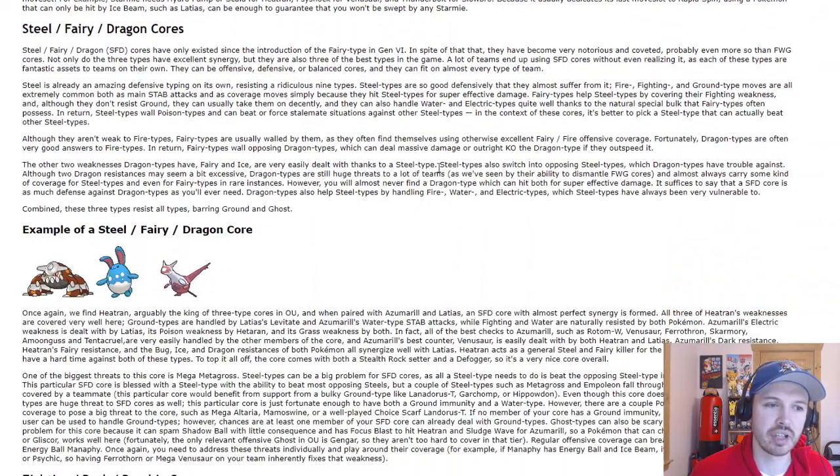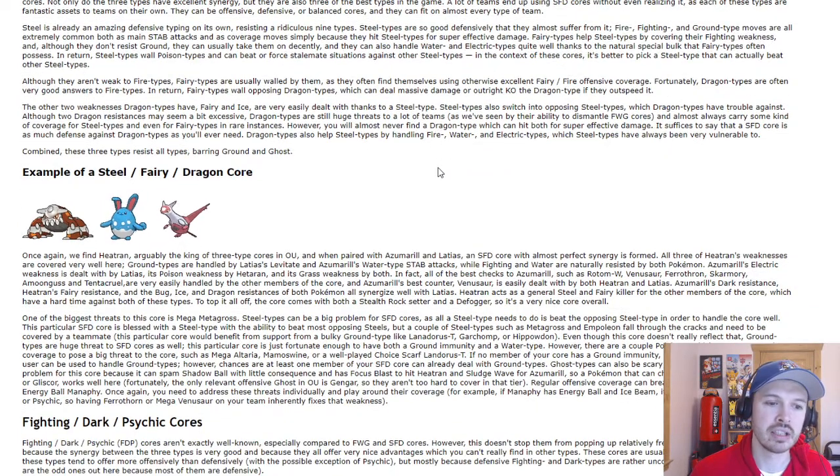Next is the Steel, Fairy, Dragon core. Steel beats Fairy, Fairy beats Dragon, Steel resists both. Dragon doesn't have too many resistances or weaknesses other than Steel and Fairy. You want a good Steel and Fairy on your team. Dragon isn't too important on its own, but if you can break through your opponent's Steel and Fairy core, your Dragon Pokémon can just go nuts.